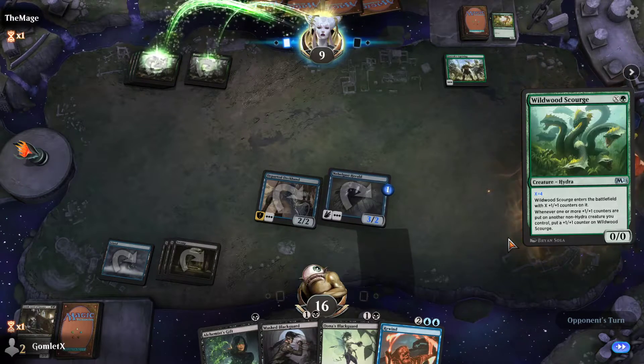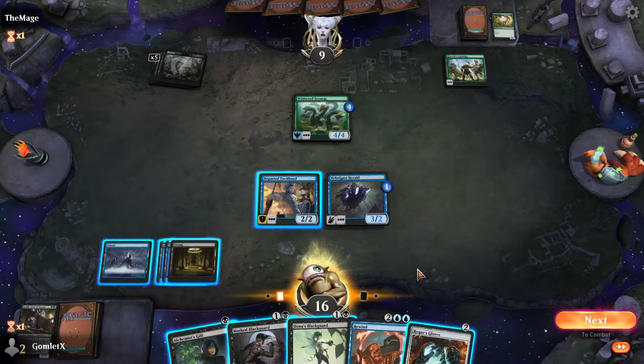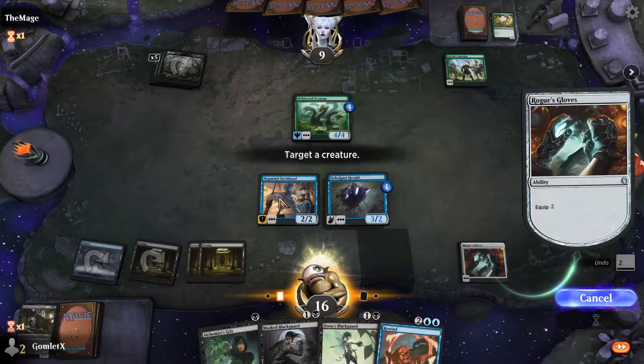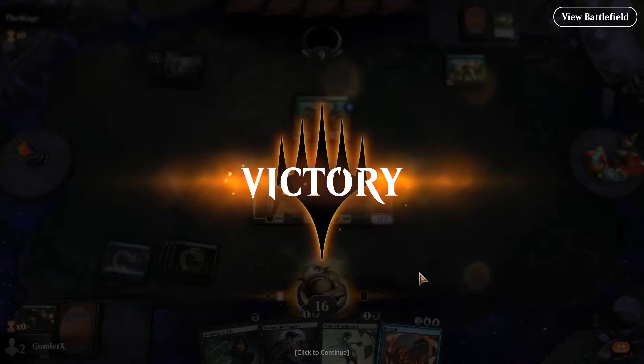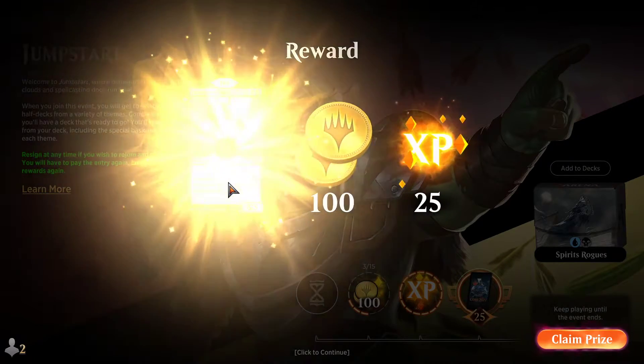Tons of Garruk Lance over there, and a Wildwood Scourge that's a 4/4. Rogue's Gloves is a pretty nice draw. They're down to 9 already so they're two swings from death — can't block any of my stuff. They're just going to scoop once I attach Rogue's Gloves to the Departed Deckhand, because Rogue's Gloves lets me draw a card whenever it does combat damage to a player, and Departed Deckhand just can't be blocked by anything in their whole deck. So that was a pretty brutal game in our favor.